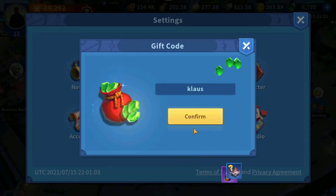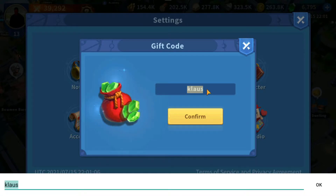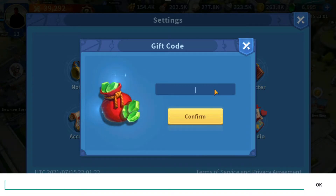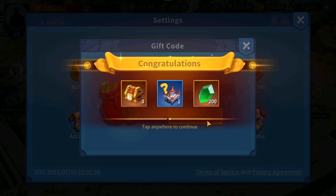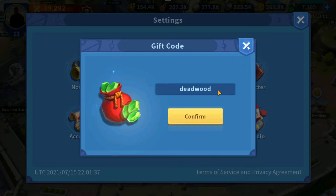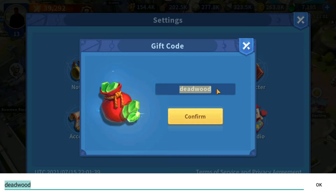There we go. Next one. Oh, look at those gems! Dead Wood — this is going to help my free-to-play account so much. There are more gems, resources. Look at that — 100,000. Probably use it for gold, but that's what I end up using generally.